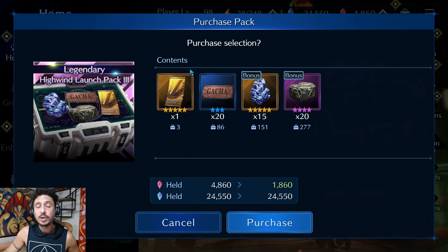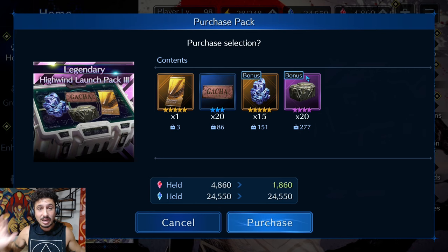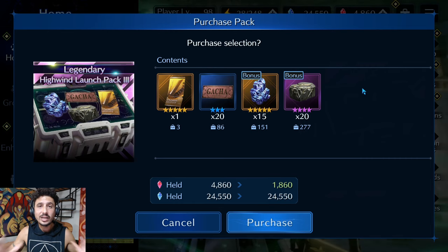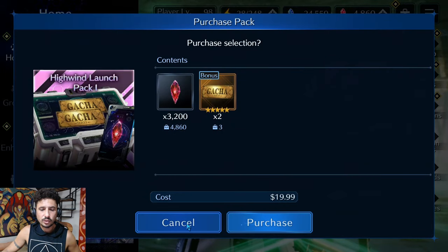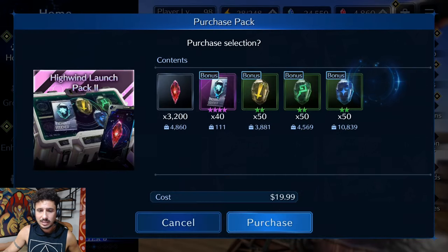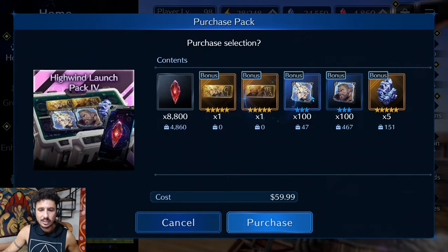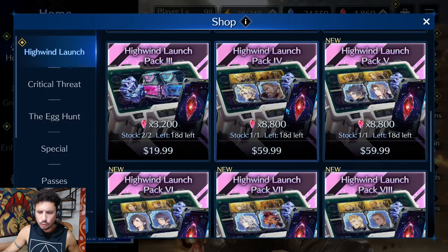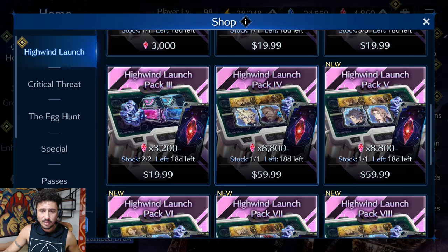The bread-and-butter option: 3,000 paid gives you a guaranteed five-star weapon voucher — these are fantastic. If you pick one up, don't spend it right away; wait until you're struggling with content and figure out what you actually need. Two gacha tickets for 3,200 paid I avoid — when they drop special crystal packs like during the limit break draw banners, those are the ones to spend money on for crystals. The memories packs and character packs are the same as before, so I don't recommend those.